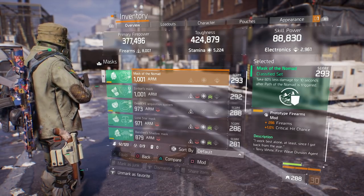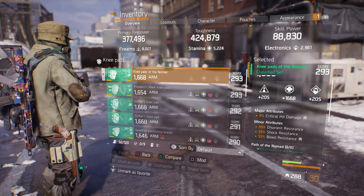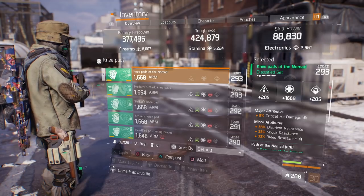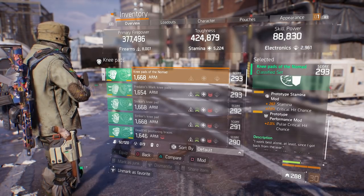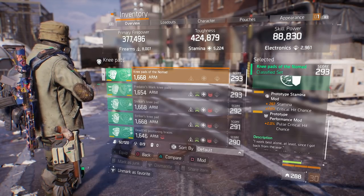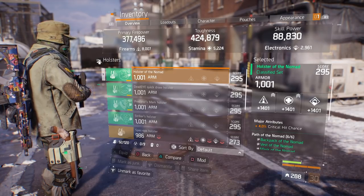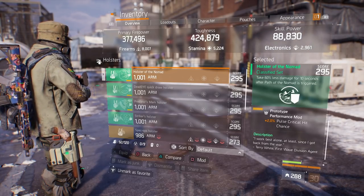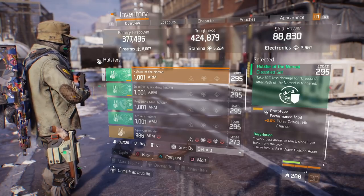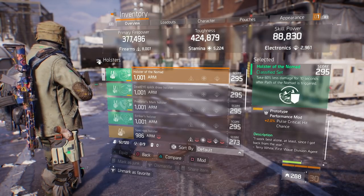For the mods I'm running firearm mods with 1% critical hit chance. For the knee pads, it's rolled stamina. The major attribute is critical hit damage. The minor attributes are disorient resistance, shock resistance, and bleed resistance. For the mods I'm running stamina mods with 1% critical hit chance and performance mods with 2% post critical hit chance. For the holster, the major attribute is 4% critical hit chance. For the mods I'm running 2% post critical hit chance on this build. A lot of times I do run solo, so I'm going to run my own post versus worrying about someone else running a post for me.